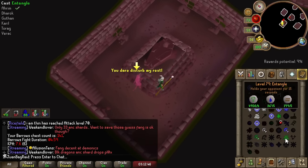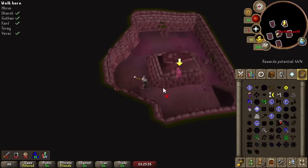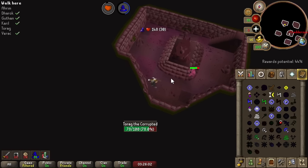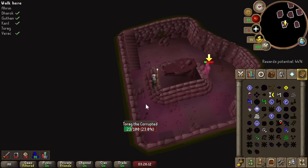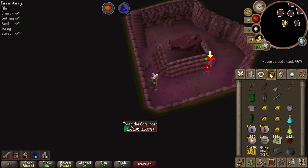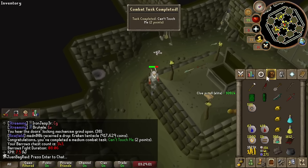We got Karas's tunnel, which means all four melee brothers are on their respective graves. Here's how we're going to do this: drink the wizard's mind bomb, then cast entangle, and just run away from them as early as possible. Counting them off — one, two, three, four — and we just have to loot the chest. Can't touch me! That's all the Barrows CAs done.